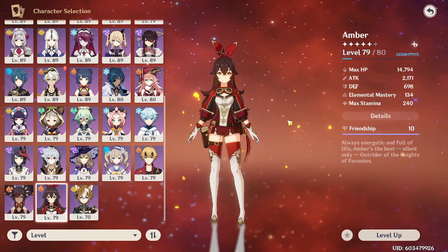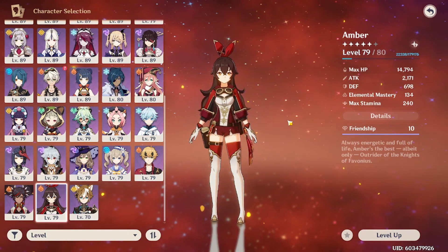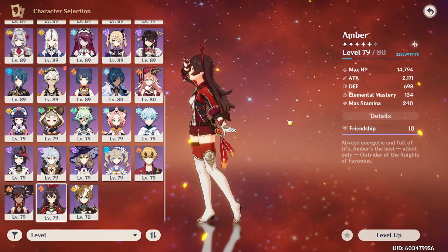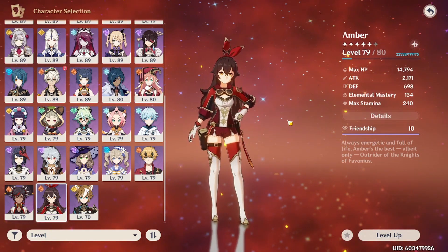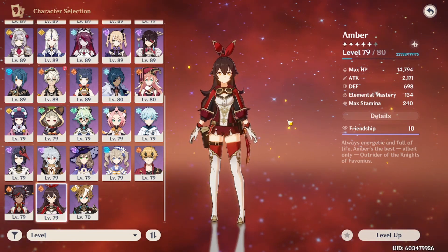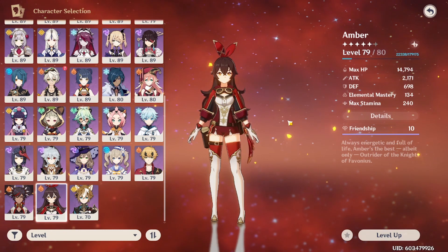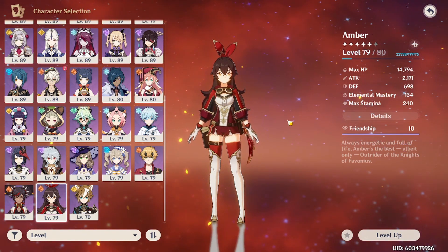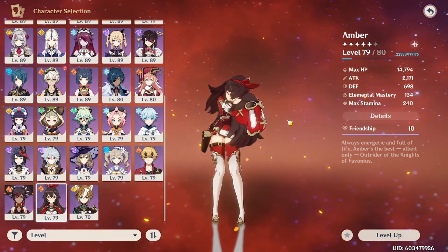This is going to be my first experimental approach on this. For this one I'll be recommending 5 sub DPS, 4 supports, and 3 main DPS to build in terms of 4 star characters only. For sub DPS it works even with an already aged account, but the main DPS section would be 100% dedicated to new players who don't have a 5 star DPS yet and are looking to have an easier time in the game.